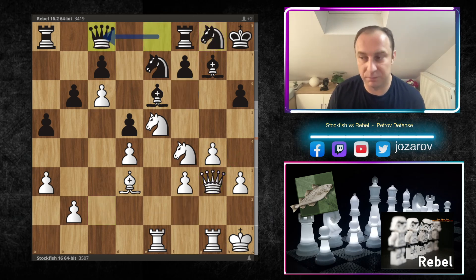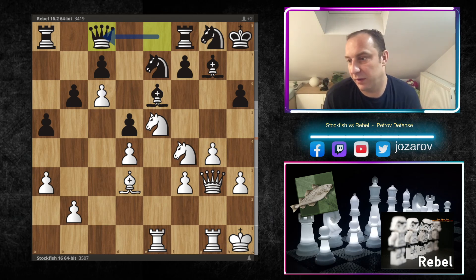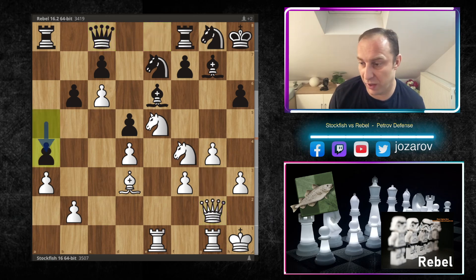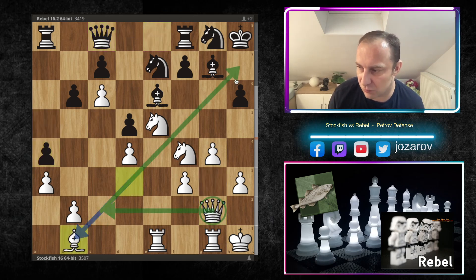Qc8 is a desperate, paralyzing move by the Rebel engine — it's almost like in that movie where Andy Garcia is waiting for his death in Denver. Black is also waiting here, because black cannot move anything meaningful. Black is just shuffling pieces on the back rank with no counterplay whatsoever. Stockfish builds its attack while black has nothing. So Qg2, a4, Bb1, and now Stockfish even tries to play Qc2 and deliver checkmate on h7.